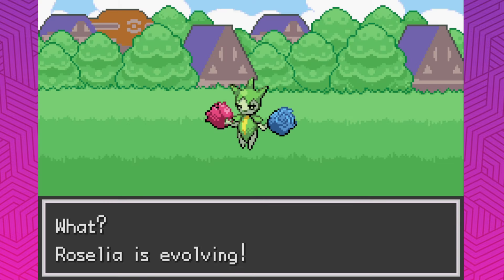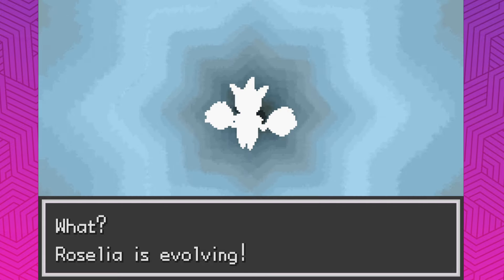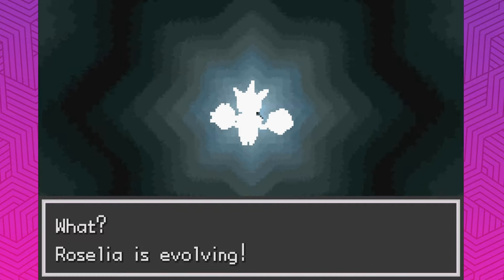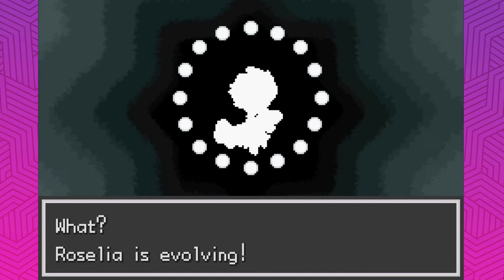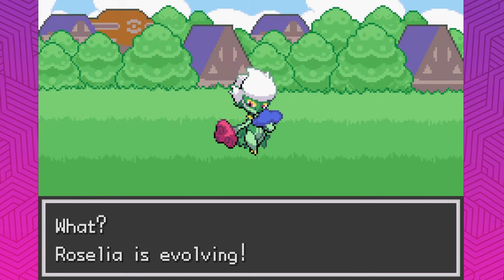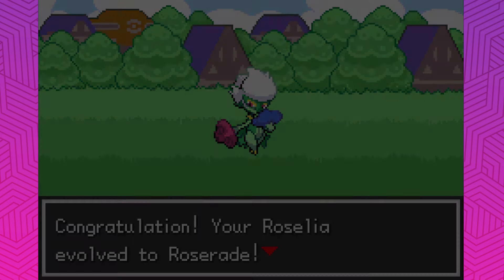I'm really hoping we can get Escavalier, because I really fancy using one — I think it's really cool. But it's just so annoying to get because you obviously need to trade, and in fangames and romhacks it's kind of annoying. Even with the main series games, it's kind of annoying to set up anyway. There we go — got a Roserade. Our team's looking a little bit better.